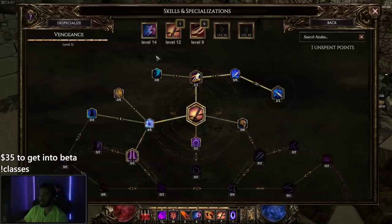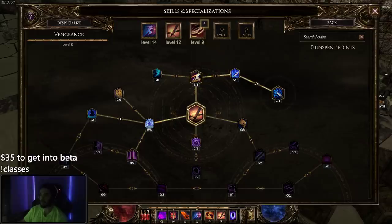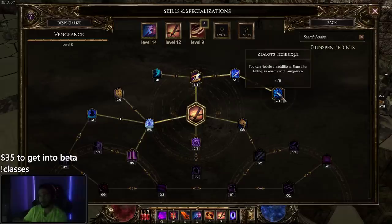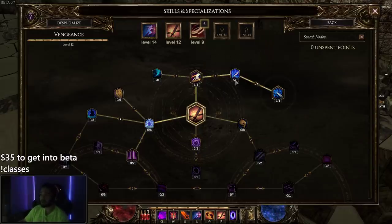We've also got Vengeance, which is a core part of our build. We make it so we can hold more Repose stacks. When I hit a target with Vengeance successfully, I take 30% less damage and strike a nearby enemy. While I have Repose active — and I can have 3 stacks because of Zealot's Technique — I gain 100% global increased damage, which is global not just physical. This means it should work for both the attunement part (fire) and the physical part. Dark Duelist is really good here.